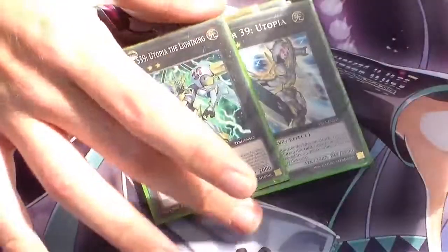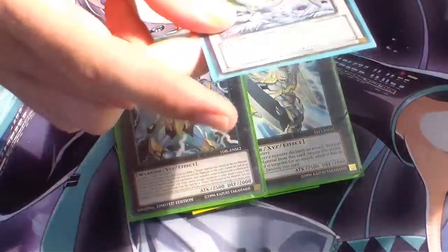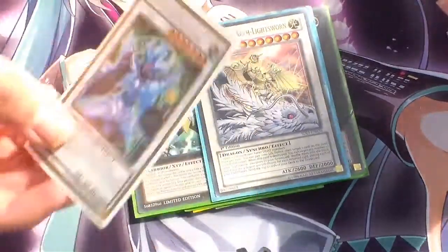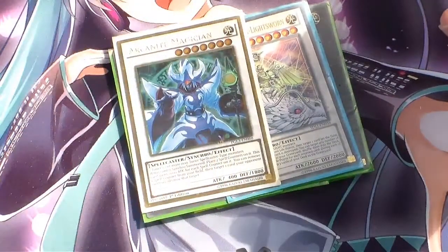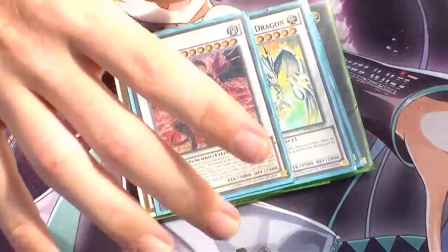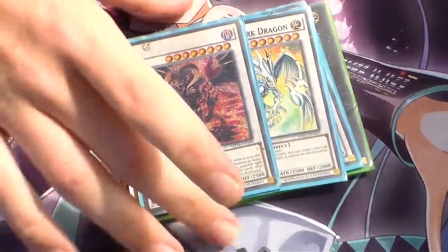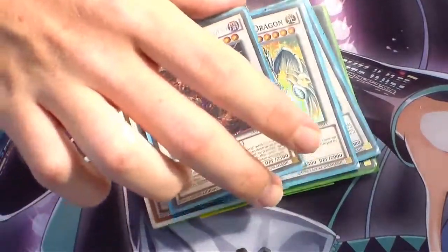The Utopia package — Number 39 Utopia and Utopia Lightning — just to get over big monsters that Judgment Dragon can't. For the Level 7 Synchros, we're running one Michael and one Arcanite Magician. Arcanite Magician can pop two cards on your opponent's side of the field. And Michael can banish one card by paying 1,000 Life Points. For Level 8 Synchros, we're running one Stardust Spark Dragon and one Crystal Wing — sorry, Scarlight Red Dragon Archfiend. Spark saves itself when you use Judgment Dragon to clear the field, and Scarlight destroys all Special Summoned monsters and burns your opponent for 500.